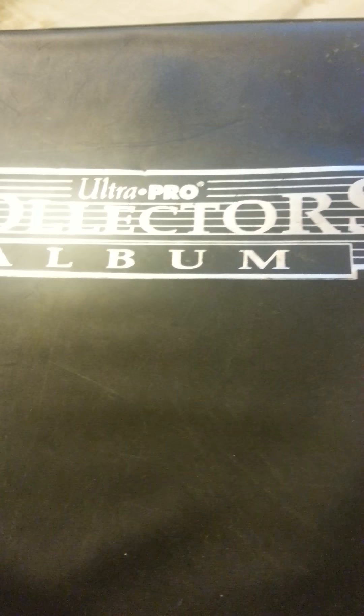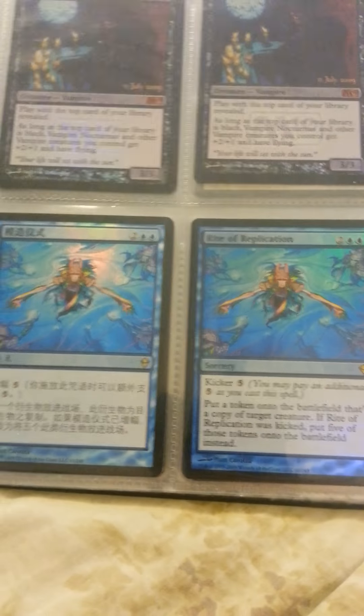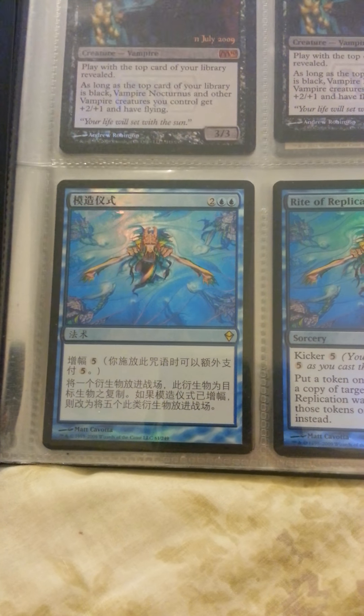Then I have eight Ghost Quarters. I think that's it for this binder. And for the other one — it just has foil rares and whatever. There's some stuff in here that I'm not trading because it's Japanese or something.